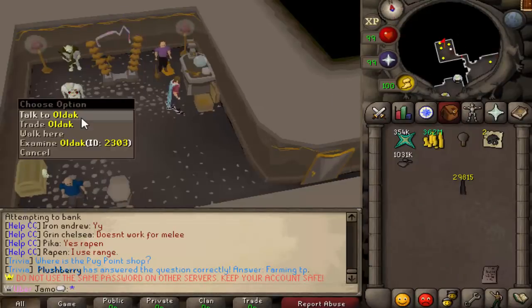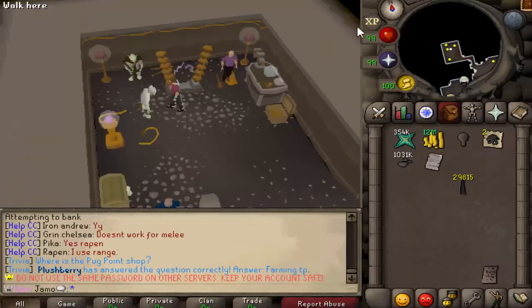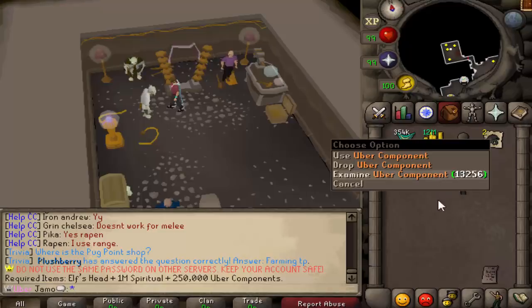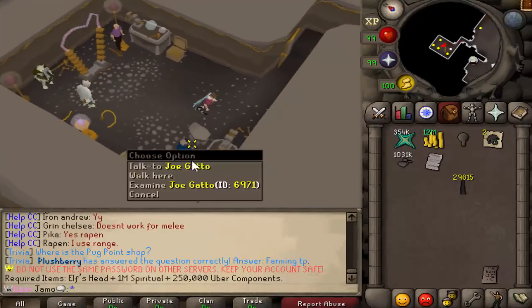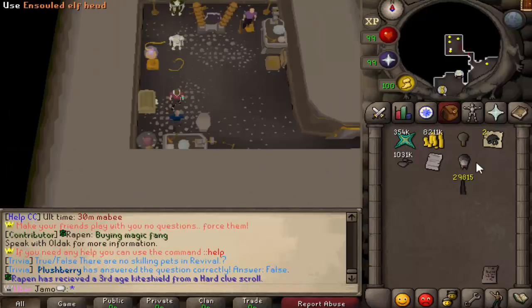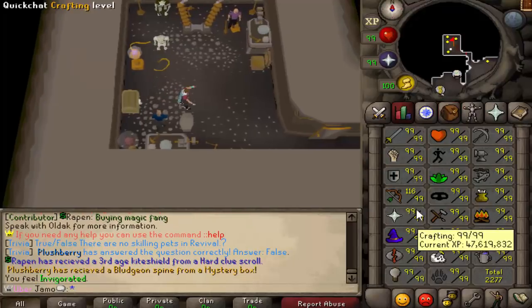I have all this stuff to make an Imbued Eye. It's not something I really thought about making, but it's not crazy expensive — it's mostly just 350 million cash and 250k Ubers. That's not too bad. Hopefully I have enough money left over. Alright, there we go — Imbued Eye. Nice! This thing boosts our range damage.